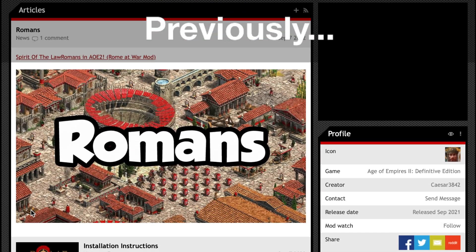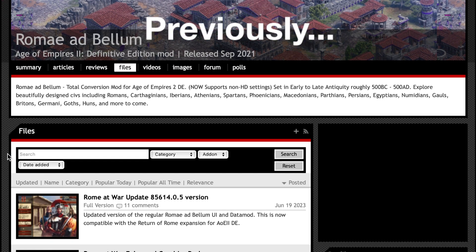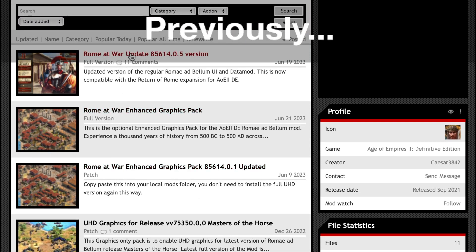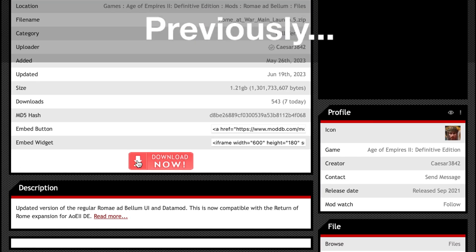Roam at War has become even easier to download now. Previously for this mod, you had to go to the ModDB website, find the proper files, download them, extract them, paste them to your local mod folder, and make sure everything was set up properly.